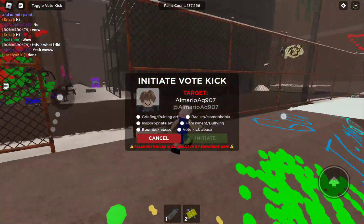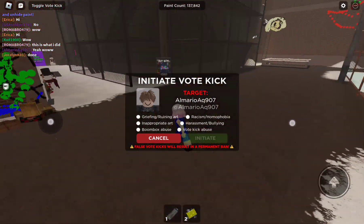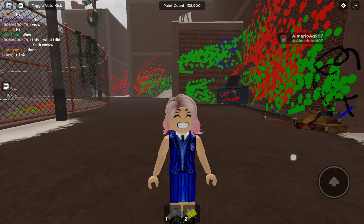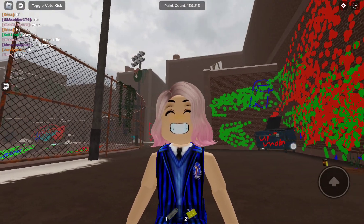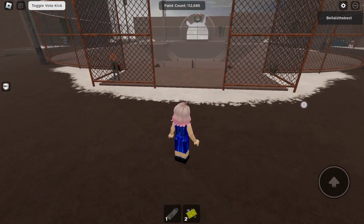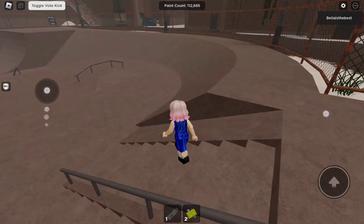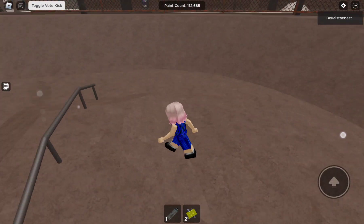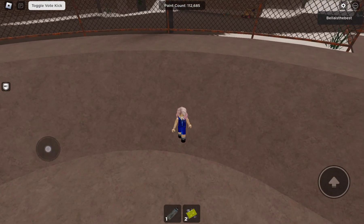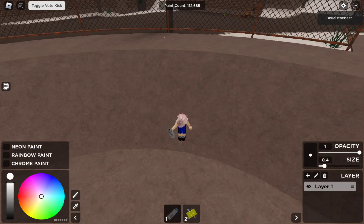I'm probably gonna have to go to a private server so I can draw. I'll meet you guys when I join a private server from one of my friends. Okay guys, I joined a private server - finally, people are not here! Okay, let's draw myself. So how do I look? Like this.